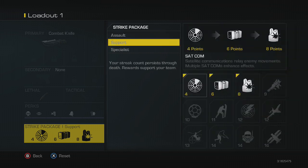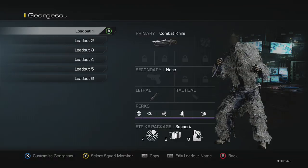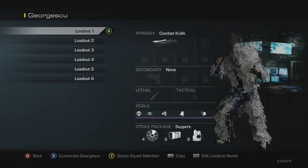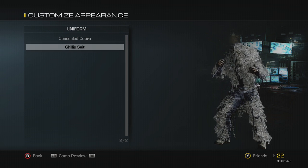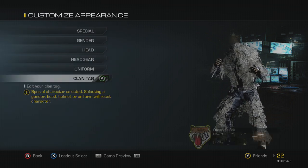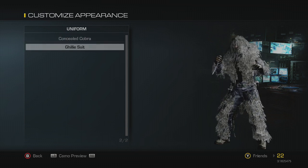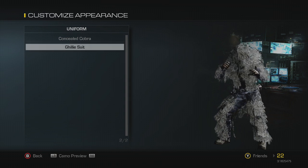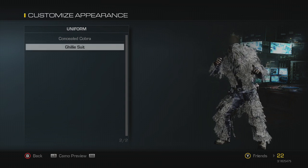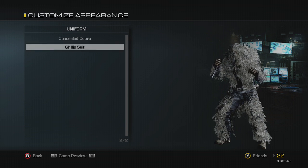The last thing for your class setup: if you press X, you can customize your player. Go to Special — you can either choose a concealed cobra or a ghillie suit. You want to try to build up to the ghillie suit; I think you have to complete some kind of special challenge for it. But you want to unlock the ghillie suit because it will really mask your character, allowing him to blend in easily with the grass.